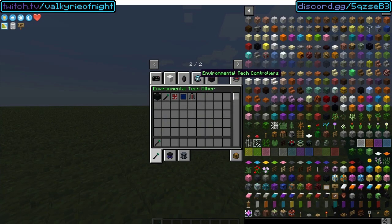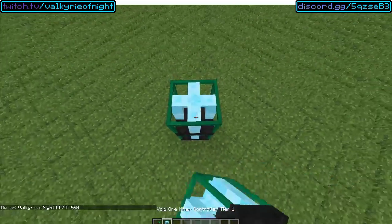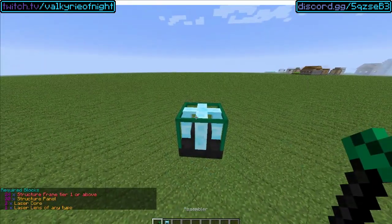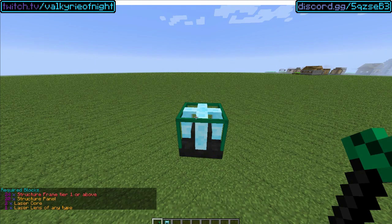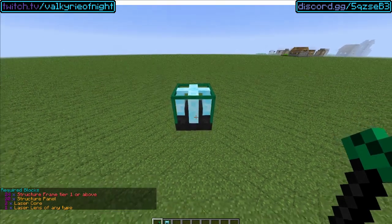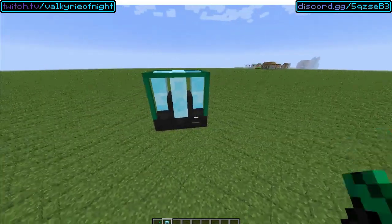First, you're probably going to want to make a Void Ore Miner — tier 1. To set this one up, you're going to need 24 structure frames, tier 1 or above. You can mix and match them, that's okay. 20 structure panels, 2 laser cores and 1 laser lens of any type.